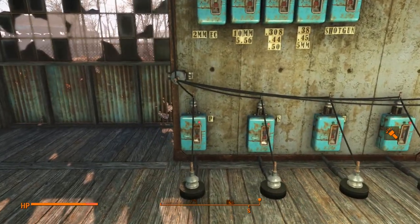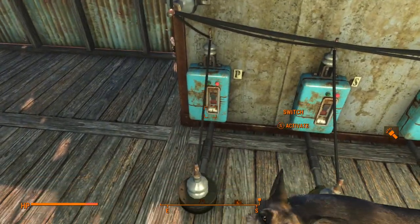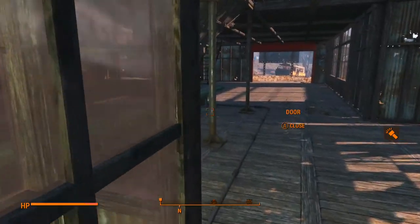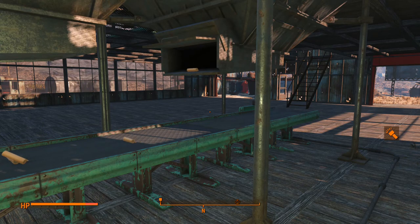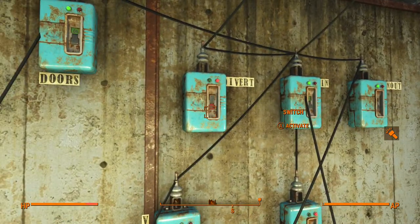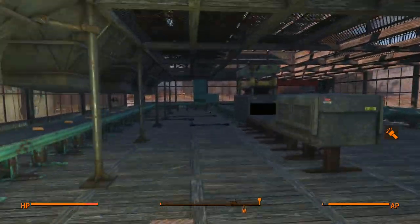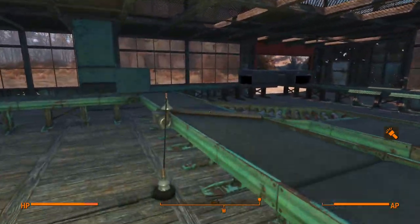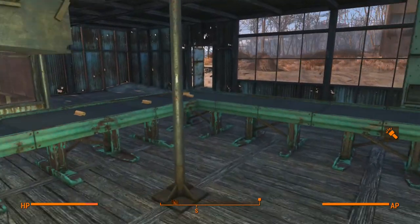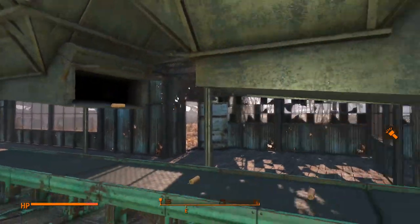If I were to need to get any particular material out — like if I just needed plastic — I can turn this switch on and the plastic hopper will open. I need plastic because my settlement got attacked and I need to fix it. Instead of sending it into the production plant, I can send it into the conveyor storage. I suppose I could probably just walk up to the hopper, take what I need, and walk away.